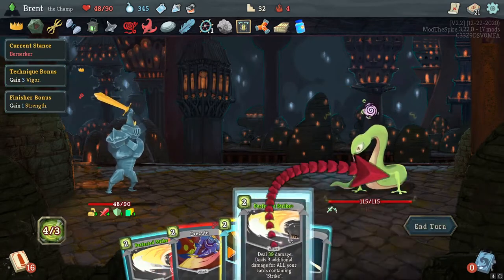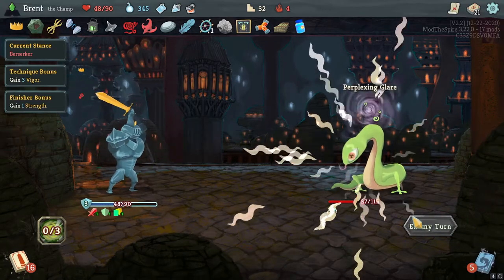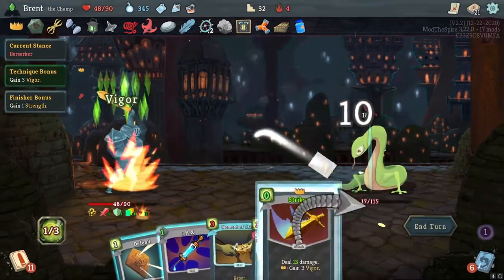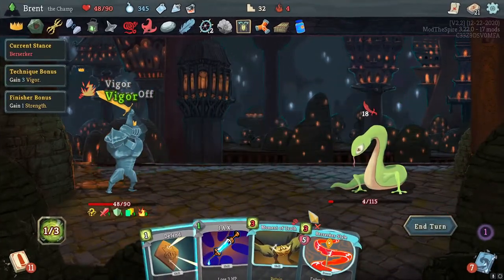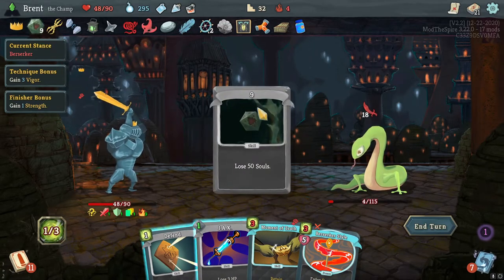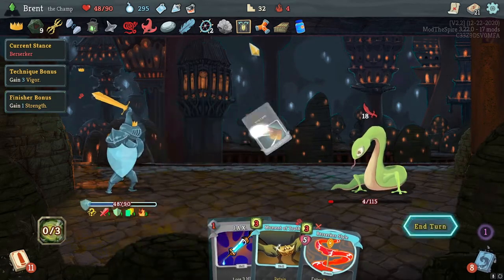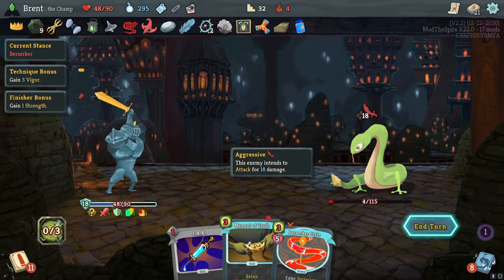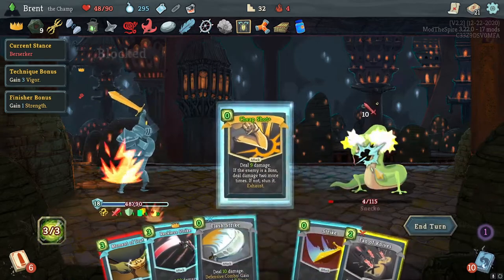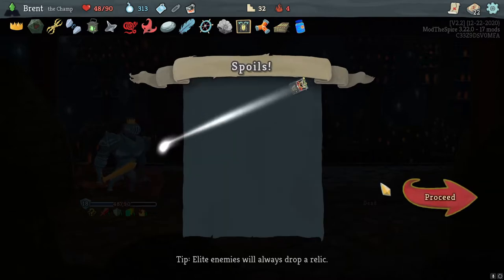Defensive, Moment of Truth, attack and Execute. Moment of Truth — there's Clobber: gain one energy so it plays for itself. Perfected Strike and a normal Strike — I want to keep the buffer. Oh — six vulnerable, that's fine. One damage left. My fancy food — none of these do it for me. The actual Snecko — we're just gonna do a double Perfected here and then hopefully kill him next turn. Triple Strikes is a good start — four damage, I cannot do it. If I would have Jacked I would have done it.